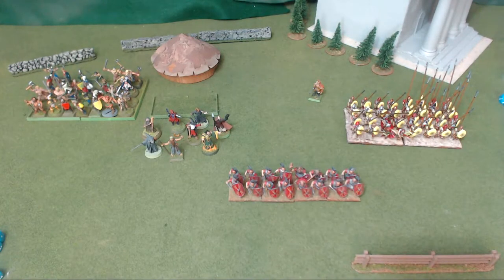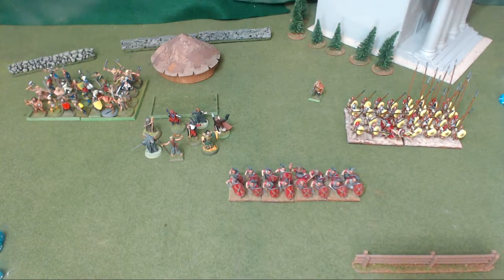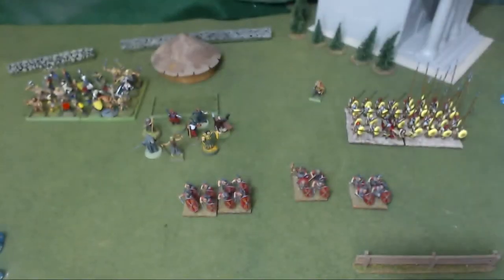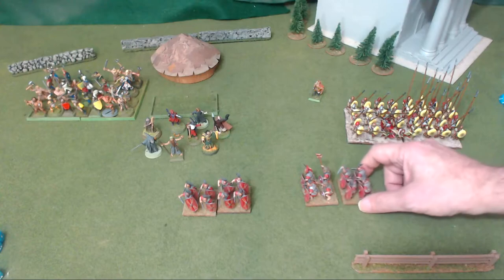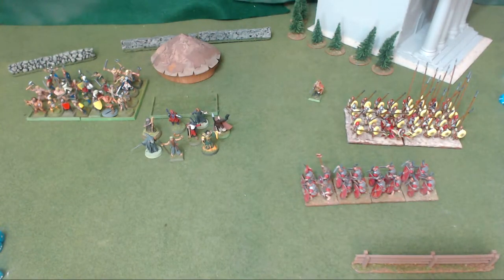The procedure for changing formation is very easy. You find the center of the unit — the command stand — and remove all other bases. Turn the command stand to whatever direction you want, then line up your guys in the formation you're adopting. For example, if adopting a column, arrange them accordingly. That constitutes one movement — one of your orders used.